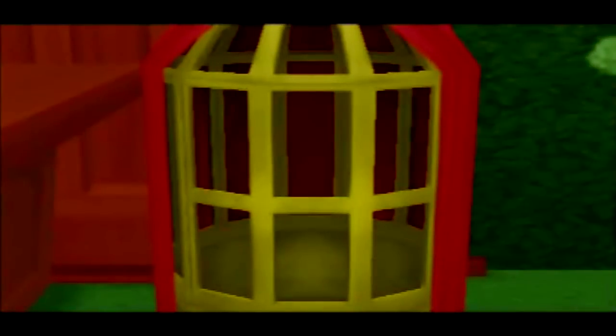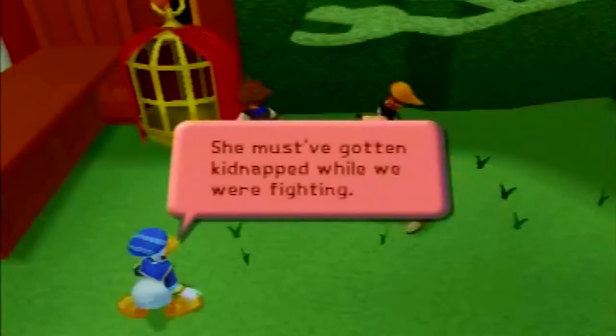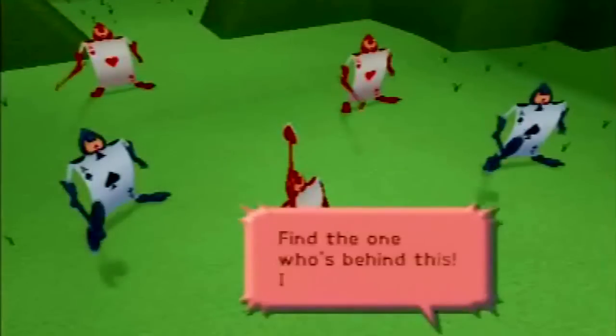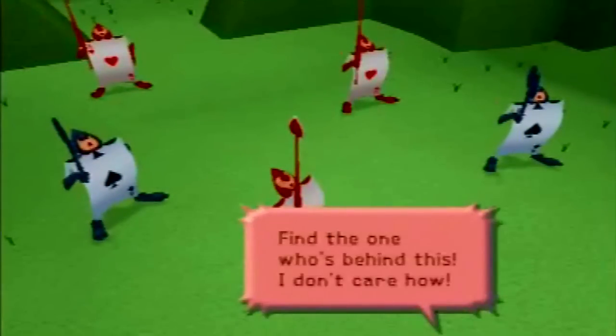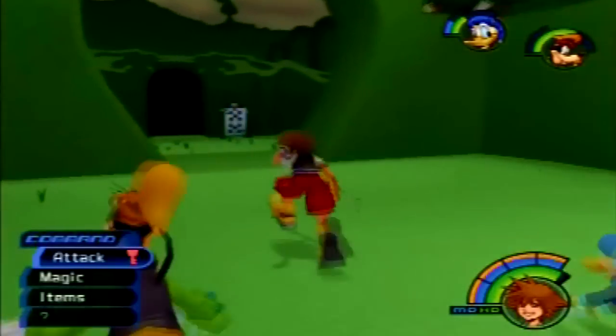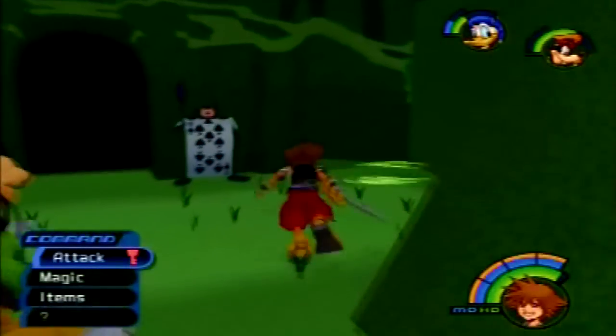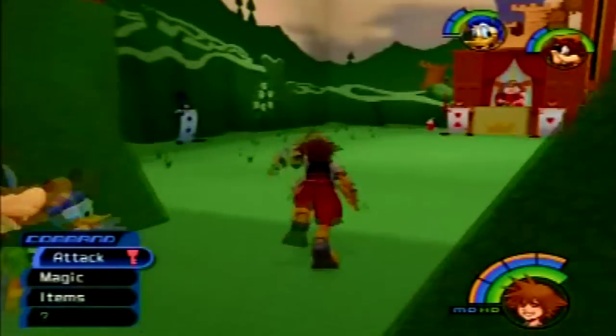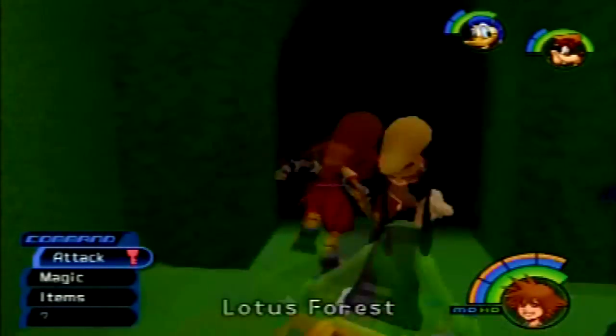Alice is gone — she must have been kidnapped while we were fighting. After that, go ahead and save again, then head back into Lotus Forest because we have some more stuff to do over here.